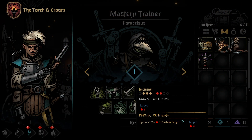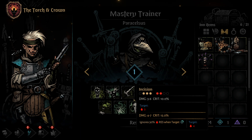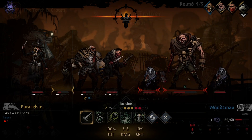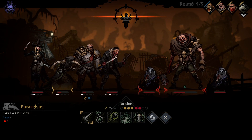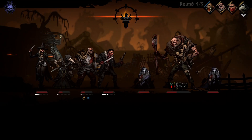The third skill for the Plague Doctor is Incision. Incision is a melee attack that can be used from any of the first three positions, but can only hit the first two positions of the enemy ranks. Incision deals moderate damage and has decent base crit. It also has a chance of leaving a 3 point bleed for 3 rounds, and again 5 rounds if it crits, if they do not resist it. Using a Mastery Point on this skill will increase its base damage, its crit chance, and its bleed damage. In addition, it'll now ignore 30% bleed resist from enemies with a combo token.